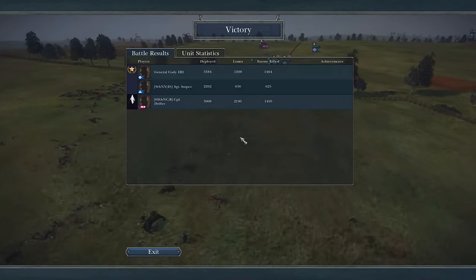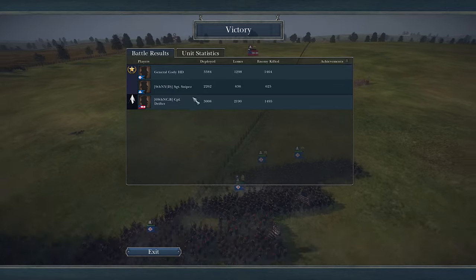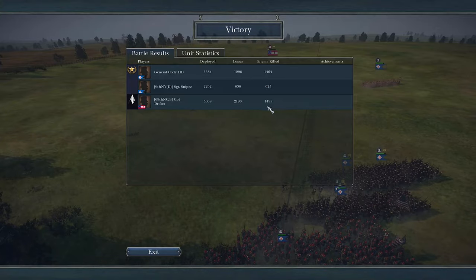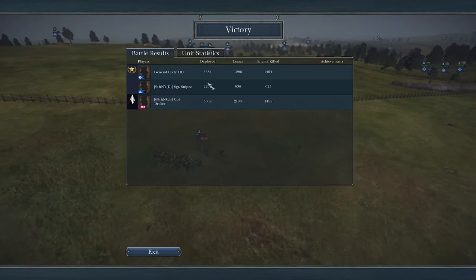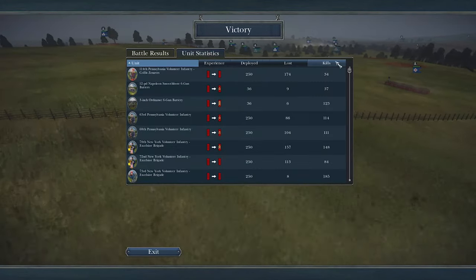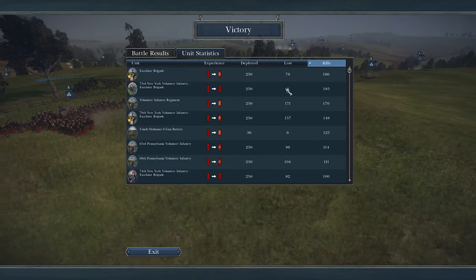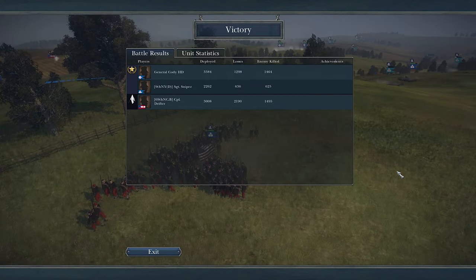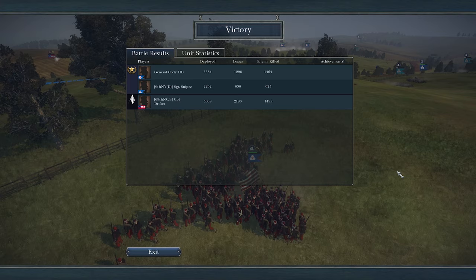Looking at the statistics: 1,400 kills for me, 600 for Snipes who brought a smaller army, and Drifter with about 1,500 — the most of all of us. He did a phenomenal job being outnumbered 2 to 1, extremely hard odds. Kill count: 186 and 185 kills, with only 8 losses for the 73rd — wow. Anyway guys, thank you so much for watching. Go check out the mod, it is fantastic and highly recommended — the link is in the description below.